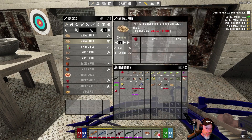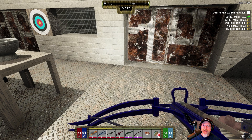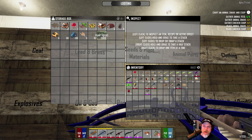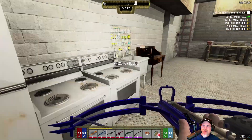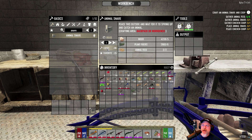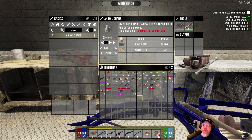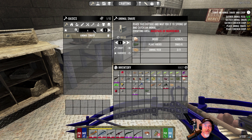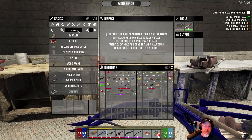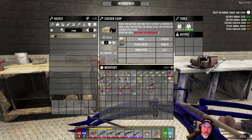A snare - how do we do that? Animal snare - we have to do this in the workbench, and it takes wood, plant fiber, and feed. Animal snare - boom boom. And then chicken coop - how do we do that? It looks like it requires the same materials. I've played with other people who have done this on Darkness Falls but I've never actually done it, so this is all new territory for me.